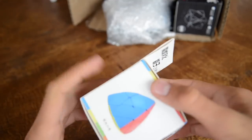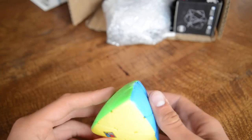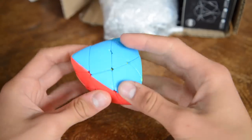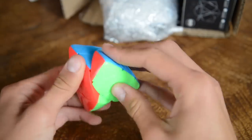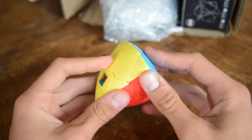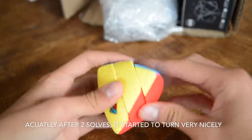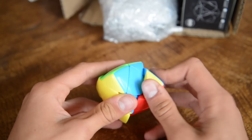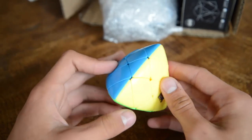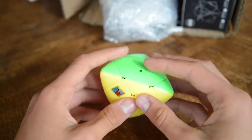Next up we have the Moyu Master Morphix, which is a 3x3 shape mod. The shades are actually really nice. As you can see, this is the center and these are the pieces that move around the cube. It doesn't turn as smooth as I expected but it's turnable. This isn't a speed cube or anything so you don't need it to turn perfectly — it's just a really cool puzzle.